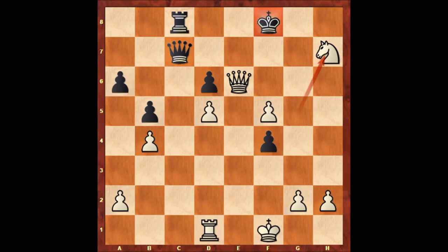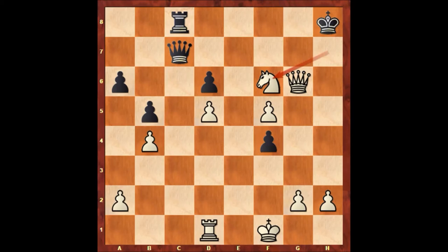Alphonse Perrin played king to g7, then queen to g6 check, king to h8, knight to f6. Paul Morphy is threatening checkmate in two moves: queen to h6, and how to defend? The knight has occupied the escape squares. The only defense is with the queen, but queen takes queen is checkmate.